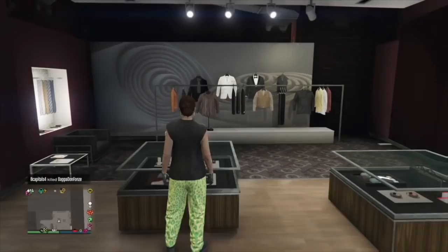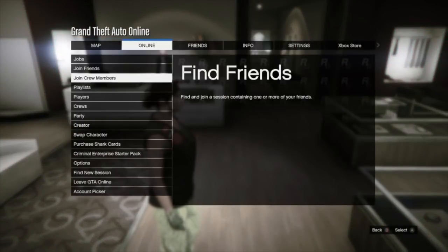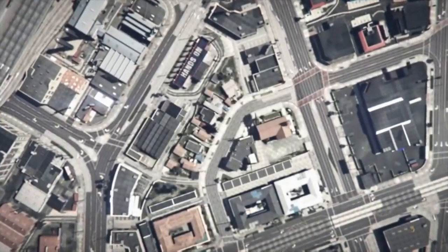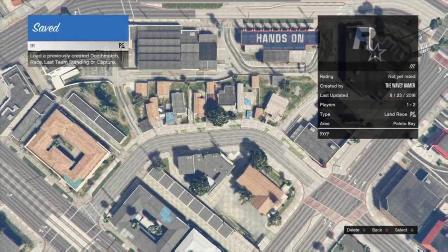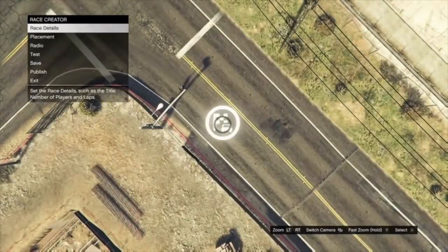Now go straight to Creator. You're going to need to create a race — create it, save it but don't publish it, then test it. Make the race type standard, route type point-to-point, at least 0.64 miles. I already have a race saved, so I'm going to load my creation, go to my saved races, and start it up to test it. If you're just making a race, make it, test it, save it, then test it again — save then test. It's a short race, only 0.64 miles, about five or six checkpoints.